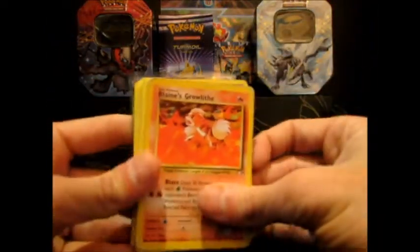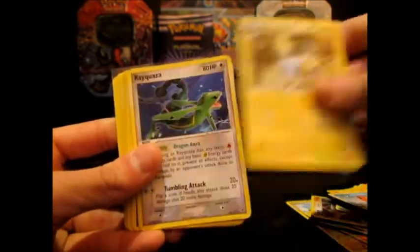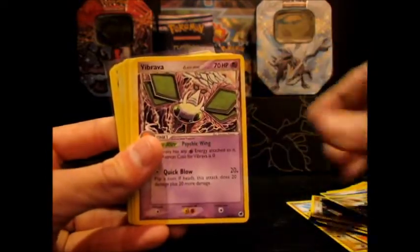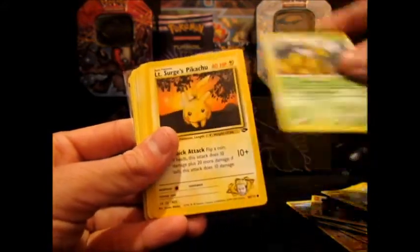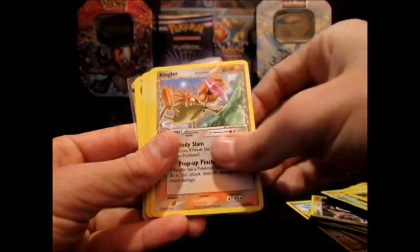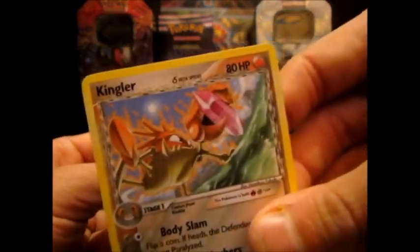Another Blaine's Growlithe, Magikarp — that's a Promo — Manectric or Rayquaza, Seviper, Vibrava, Mareep Promo, Sawsbuck, Vespiquen, Lieutenant Surge's Pikachu — I really like that card — and a Delta Species Kingler, which looks awesome. He's holding like a Chaos Emerald.